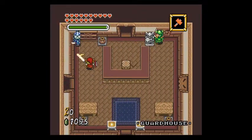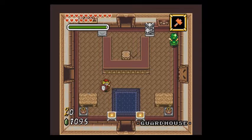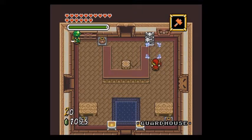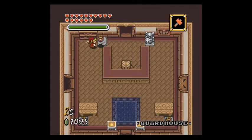Then we just gotta start heading down, really. I think. This is the castle guard house, or something. Now, I was pretty sure — I remember there being a place where I needed to use rocks. I feel like that was a thing.